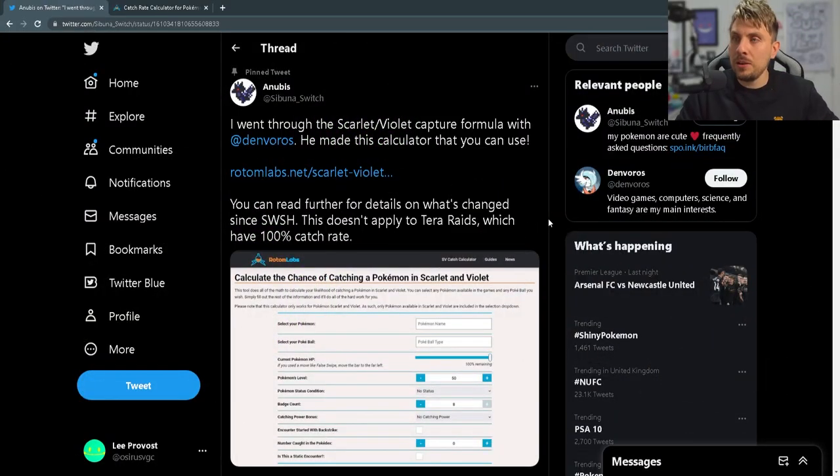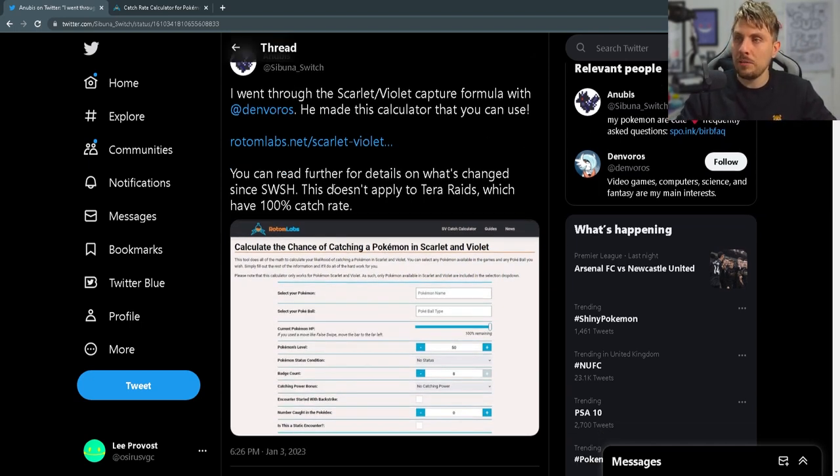Yesterday, Anubis dropped a tweet saying he went through the Scarlet and Violet capture formula with Denvoros, who made this calculator that you can use at Rotom Labs. You can read further for the details on what's changed since Sword and Shield. This doesn't apply to Tera Raids, which have a 100% catch rate, so you don't have any worries about going into a Tera Raid and getting the Pokémon.